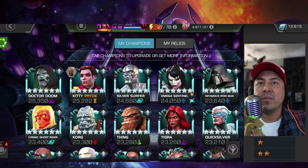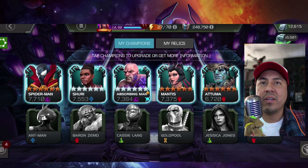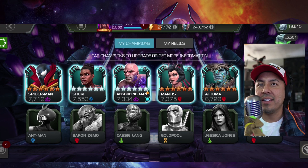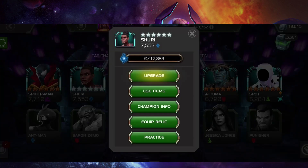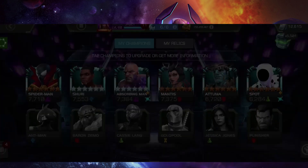He got every single champion he wanted. Here we are: Spider-Man Supreme, he's got Shuri, he's got Absorbing Man, he's got Mantis, he's got Attuma. My face was actually hiding Spot — forgot he got Spot as well. So as you can see, his collection — beautiful bright gold borders there — just shows that he got every single champion out of the featured crystal. Very, very good opening for Five. He awakened Absorbing Man and Shuri was at level 20, so he awakened two on top of that.